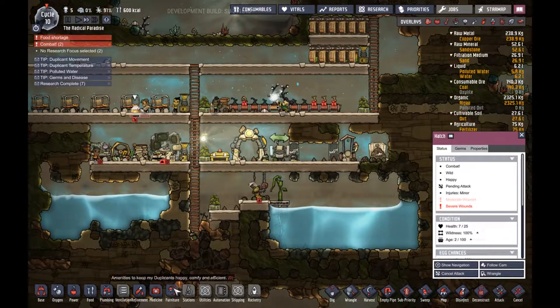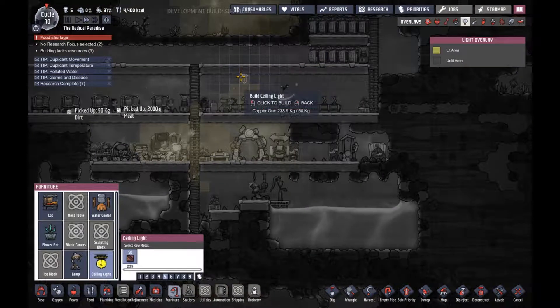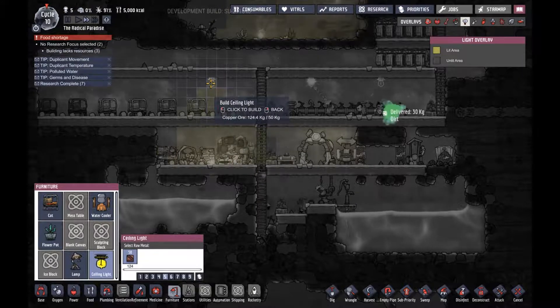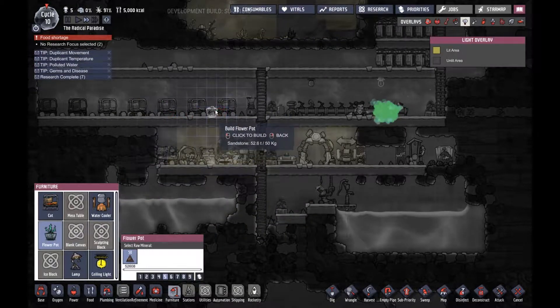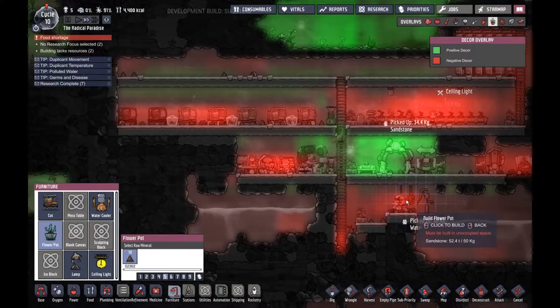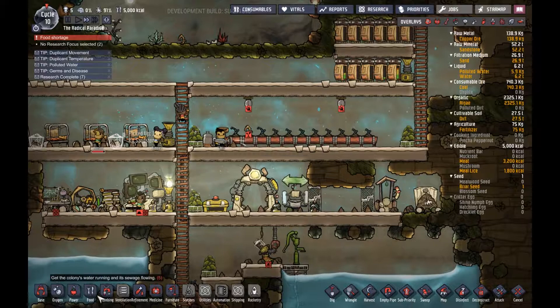I just couldn't find anything on my own. Let's have a ceiling lamp over here, over here, over here. No — they need to sleep in silence. Put a flower pot for the decoration. This will put the decor up some more. I need wire.